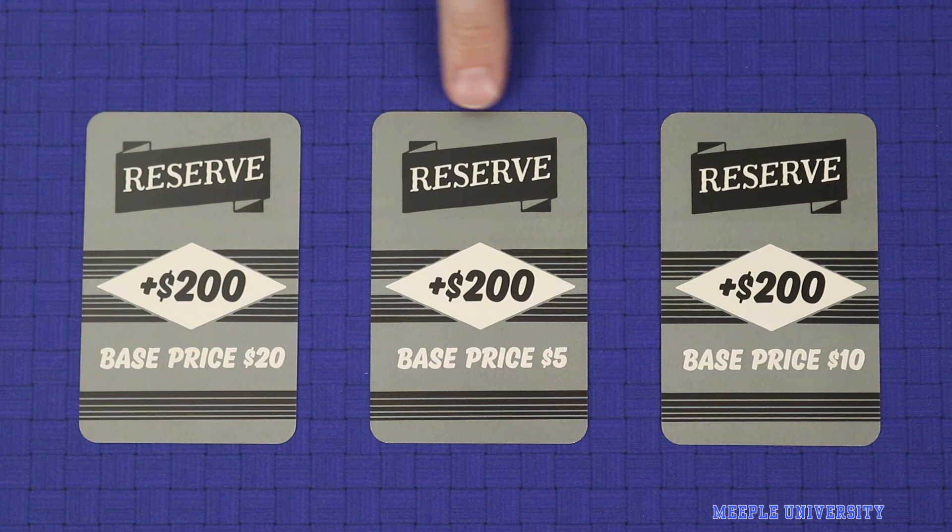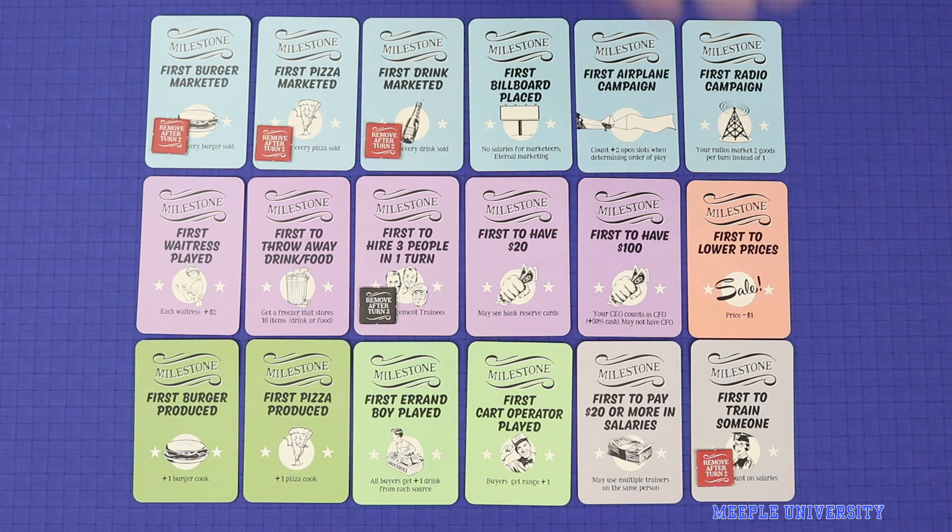The hard choices module adds a time limit onto five of the game's milestones. Now, if you want one of those milestones, you have to commit to it early. First burger, pizza and drink marketed and first to train someone will all disappear after turn two, and first to hire three people in one turn will disappear after turn three.